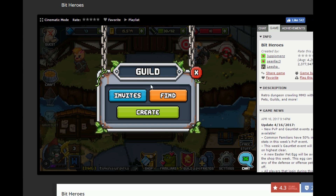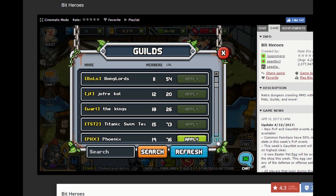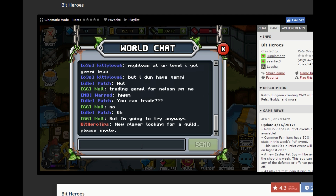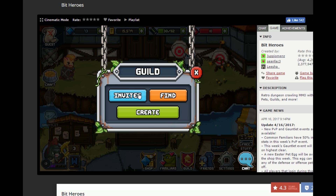The answer is, it's completely up to you. If I click find here, I can apply to a few of these guilds and I can apply to as many as I like. But I own a guild myself and I know that sometimes guild applications simply go ignored. So your best bet if you want to join a guild is to simply go to chat and type in 'new player looking for a guild, please invite.'